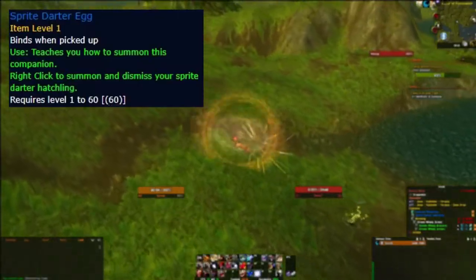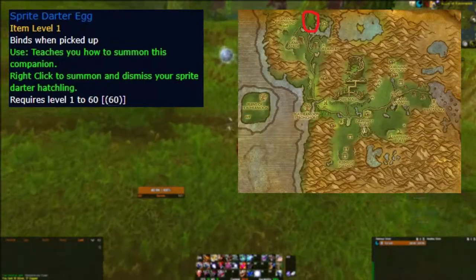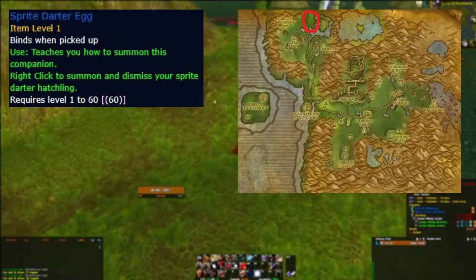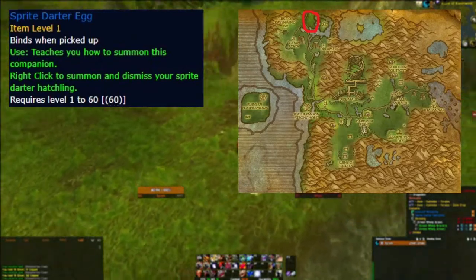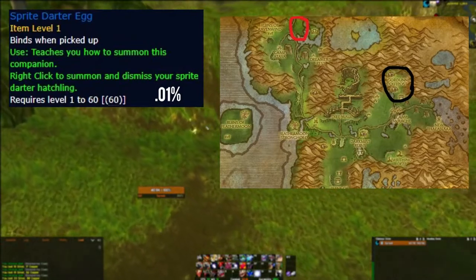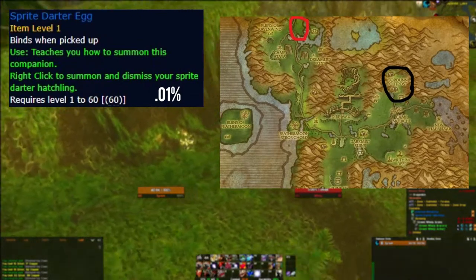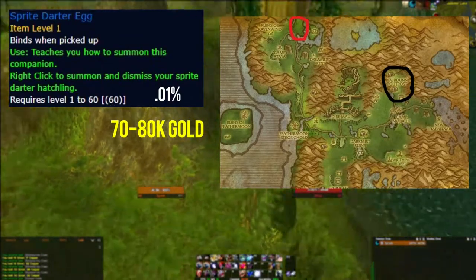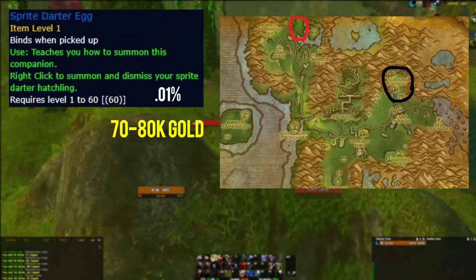Number eight is the sprite darter hatchling, which drops in Feralas. A lot of different mobs drop it, including the noxious whelps that drop the emerald whelpling, but if you wanted to try a different spot I would recommend this one. The drop rate is very low at about 0.01%, but if you are farming the whelps you now have two great drops to look for. A sprite darter hatchling will net you around 70 to 80 thousand gold.